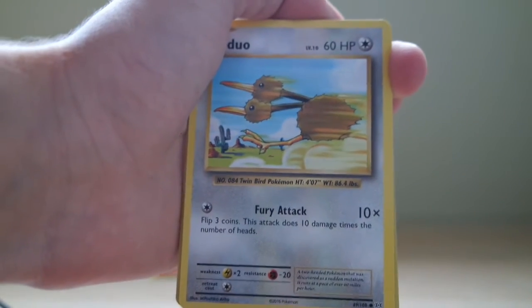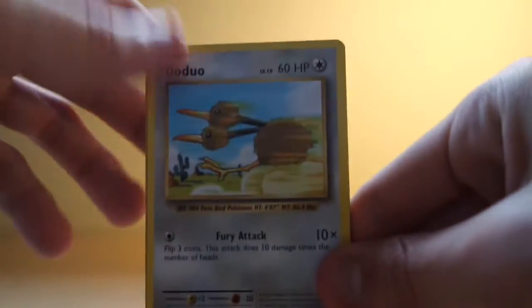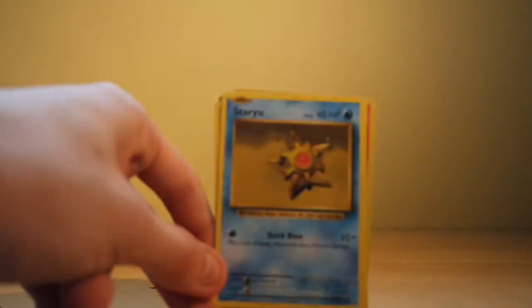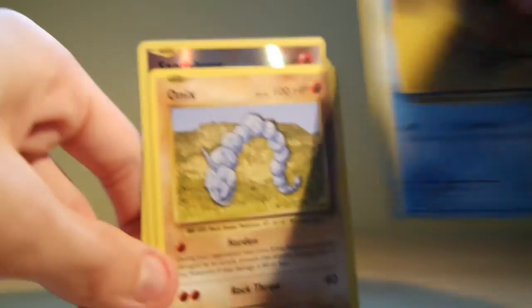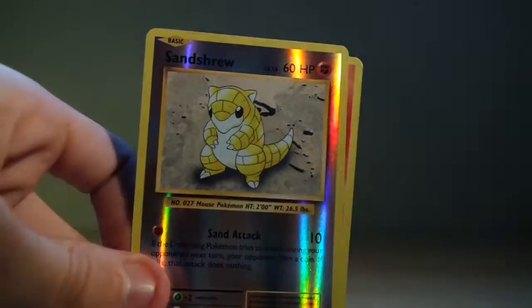I'm just gonna put my light on the wall — yeah, like this. So a Doduo with Fury Attack, and a Staryu. I actually kind of like it with the light on top. Staryu with Quick Blow. I also see another card coming up.